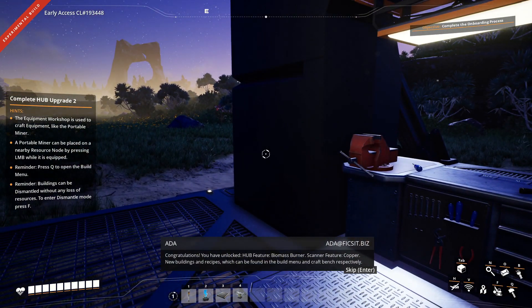You have unlocked hub feature: biomass burner, scanner feature, copper, new buildings and recipes which can be found in the build menu and craft bench respectively.